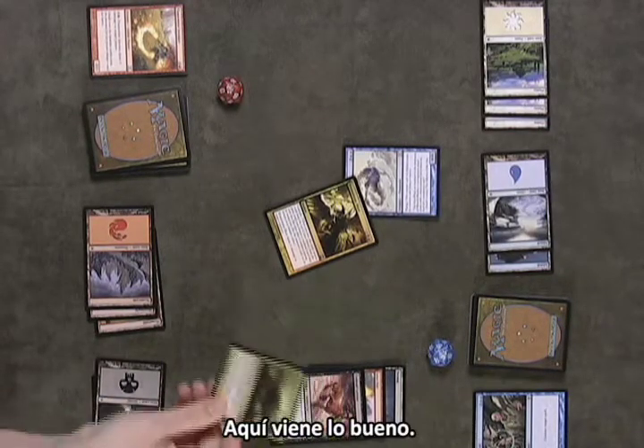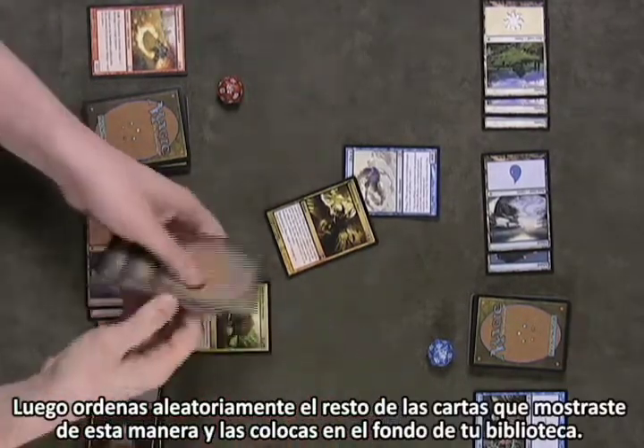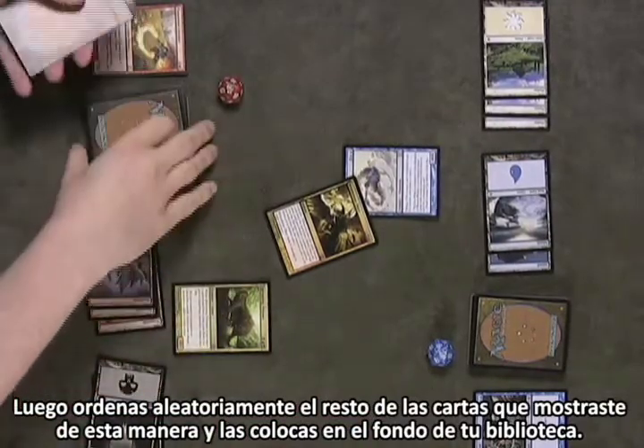Here's the good part. You get to play the spell you find for free right now. Then, you randomly rearrange the rest of the cards you flipped over this way, and put them on the bottom of your library.